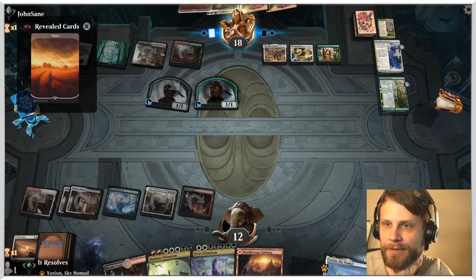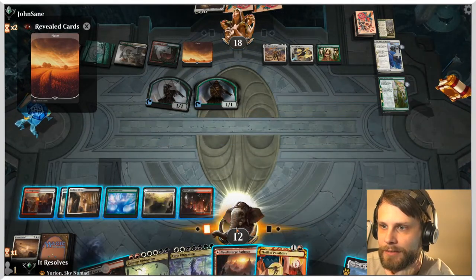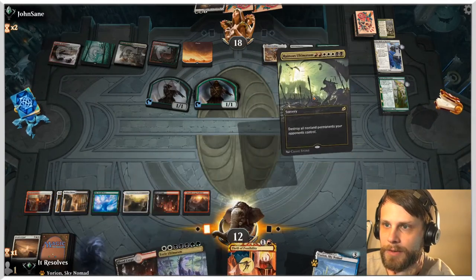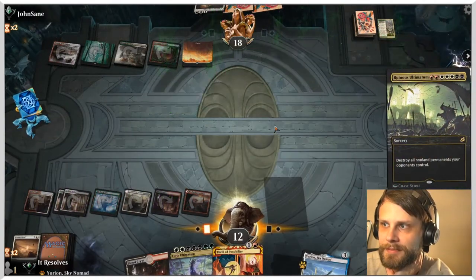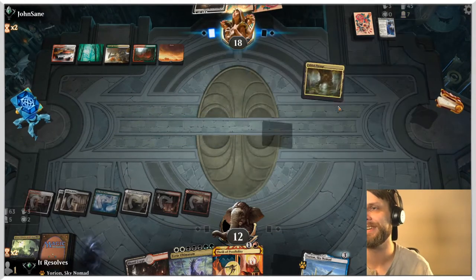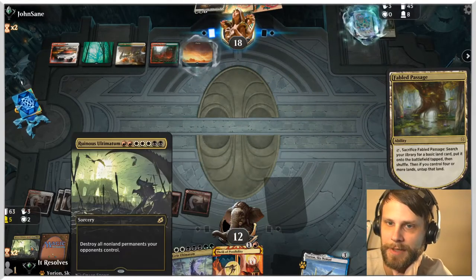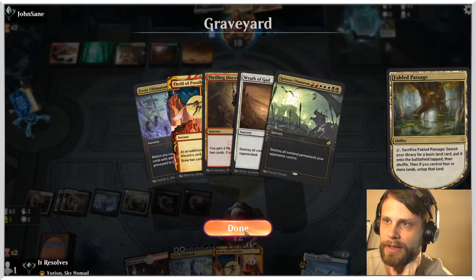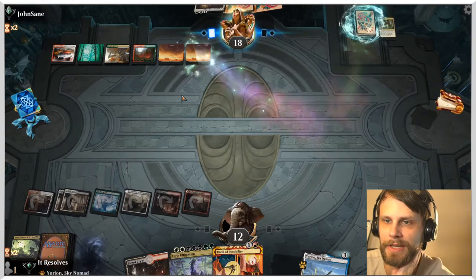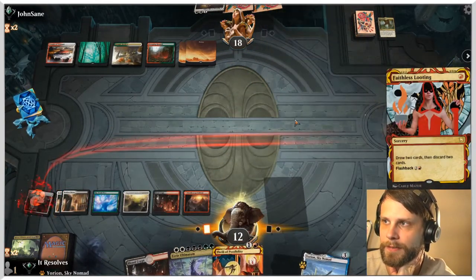We do have quite a number of lands here, so this does allow us to get mana of any color — that's a huge positive. Not only does that get rid of everything the opponent has, but it sets us up to Eerie Ultimatum again at some point if we'd like. We don't have anything to get at the moment, but maybe we can get something later on. We can also just get Thrill of Possibility going. Let's Faithless Looting first.